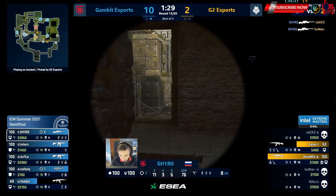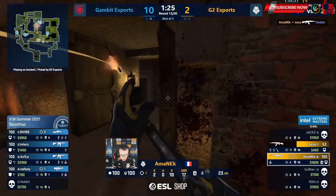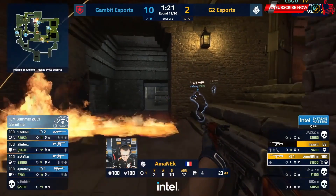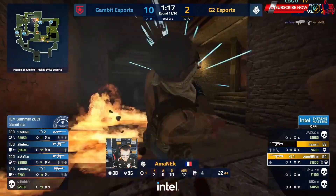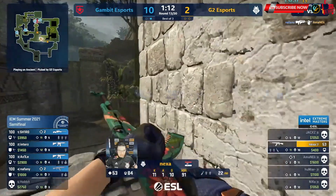Hunter evaporates. Amanek's got the bomb — he's stuck. He's bailed himself out of trouble perhaps. He can only go forward, not ideal. Maybe Naphany will not expect him to have crawled this far. There goes the bomb — that is almost delivery to CT spawn right there. Could not be in a worse position for Nexa who's left with 53 points of health.